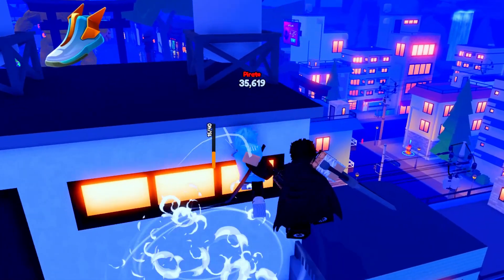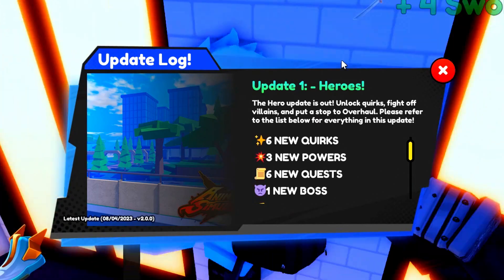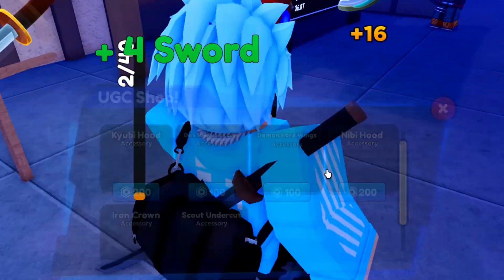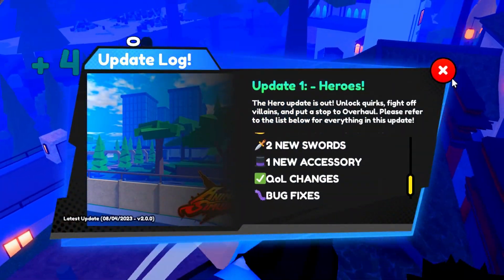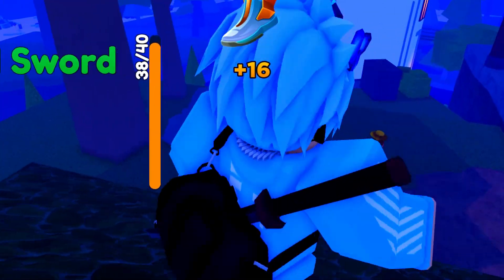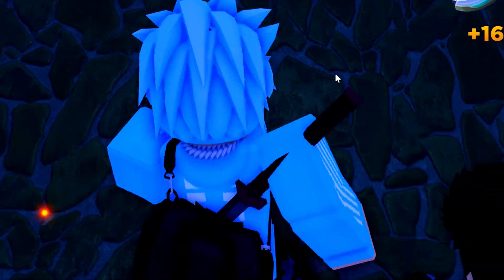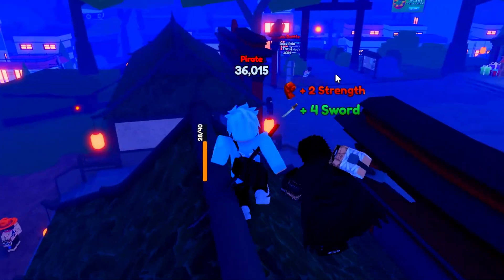We have a lot of codes to redeem. Before we do, here's the update log for Update 1 Heroes: we've got six new quirks, six new powers, six new quests, one new boss, new enemies, new champions, new training areas, new swords, and a new accessory. Quirks are now in the game — I'm not entirely sure how you get them, but you can find them under Groups, Inventory, Specials, Quirks.